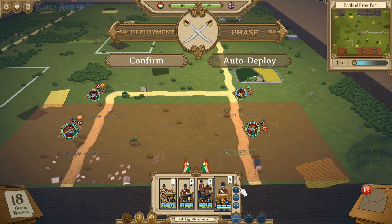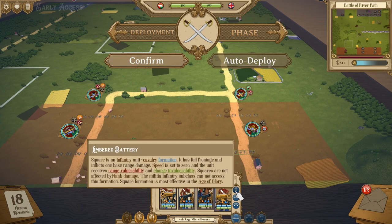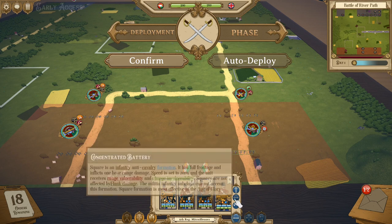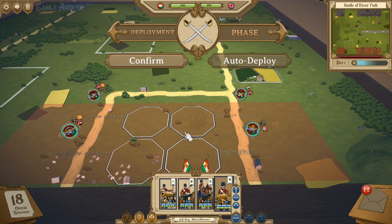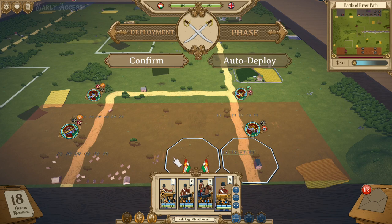There are three formations available to an artillery piece: you have Limbered Battery, you have Concentrated Battery, and then you have Open Battery. The text here does not work, as this is currently a beta. A lot of this is in the beta version right now, which is still being worked on, but we can still show off everything it is.